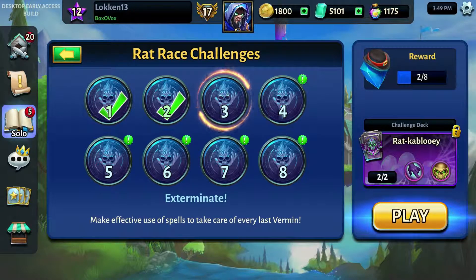Hi guys, and welcome back to some more Rat Race challenges for Hero Academy 2. We're back with number 3, Exterminate. Make effective use of spells to take care of every last vermin. Sounds very interesting. Let's jump in and hopefully get that victory.